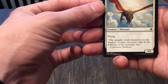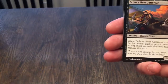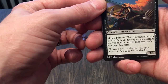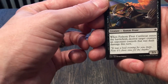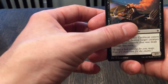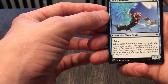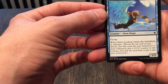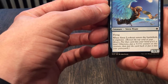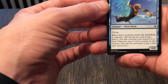Shining Aerosaur: a 3/4 with flying that costs five. Fathom Fleet Cutthroat costs four, it's a 3/3. When it enters, destroy target creature an opponent controls that was dealt damage this turn — I can see that coming into use. Siren Lookout costs three, it's a 1/2 with flying, and when it enters the battlefield it explores: reveal the top card of your library, put it in your hand if it's a land, otherwise put a plus one counter on this creature, then put the card back or into your graveyard. Interesting — that's kind of cool.